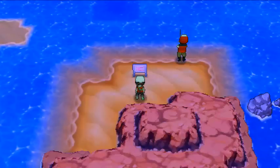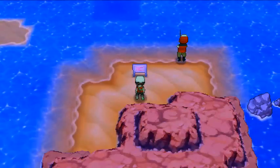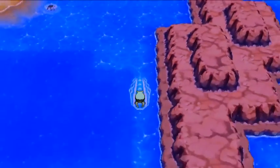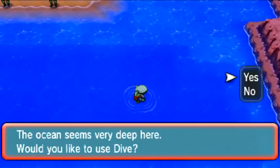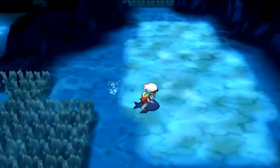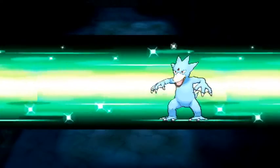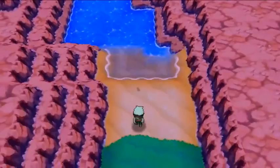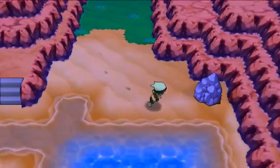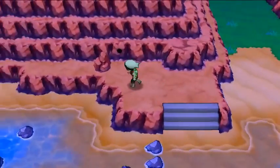We're at Route 128 on our way to the Secret Shore. Surfing down south — that's Route 129 — and then diving right here. You'll swim, dive, and come out on this side. Come out from the water then go immediately south to show up at the Secret Shore. The Secret Shore actually has six secret base locations. Here's one of them right here — let's check it out.